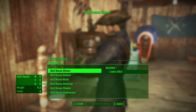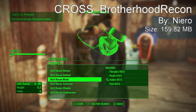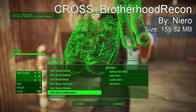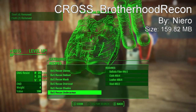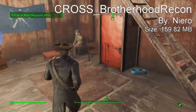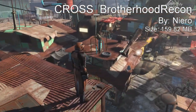Starting off at our number 5 spot we have the Cross Brotherhood Recon mod. This is actually an armor mod that has been added into the game and the lore behind it is that the Brotherhood Recon uniform was designed as a lightweight, all-purpose field uniform for long range reconnaissance patrol, built from a combination of newly forged materials and old world salvage. The Recon uniform provides units with the ability to effectively blend in with local populations while providing ample protection against many hazards and wastes.